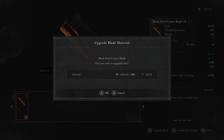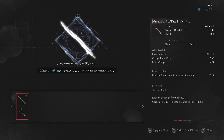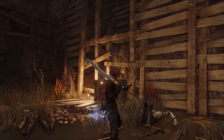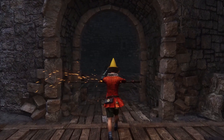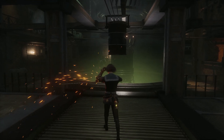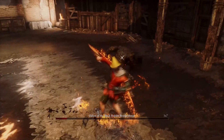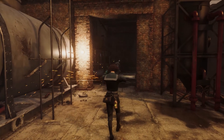Once you've found the perfect weapon for you, visit Eugenie at the Krat Hotel. Upgraded weapons will be more reliable when you stand against your foes. In Lies of P, you must be aware of your weapon's durability. Weapon durability decreases every time you cast an attack or block an enemy's attack. Be mindful to repair your weapon from time to time, so that the durability won't hold you back later on.